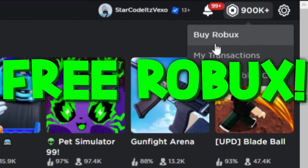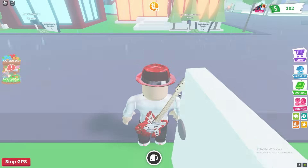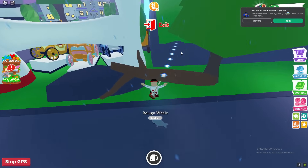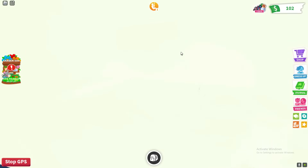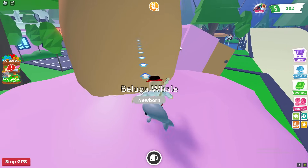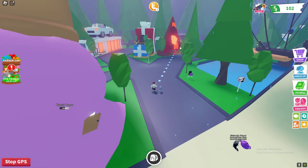This is all of the Tix locations in Adopt Me, so let's find all 10. First things first, we have to get navigated over here. Just basically follow where I go — if you want to find all the Tix locations, carry on watching the video. You gotta make your way all the way down here.